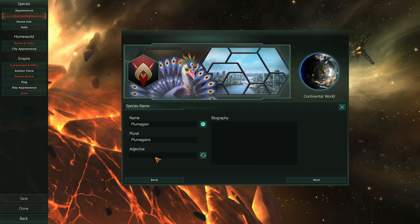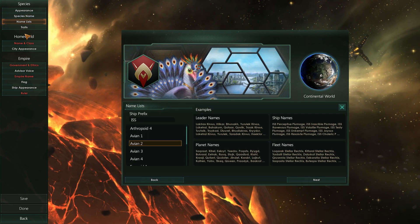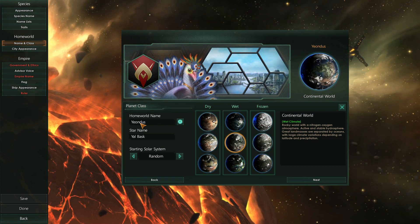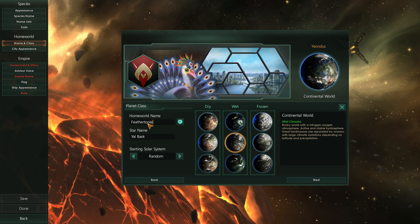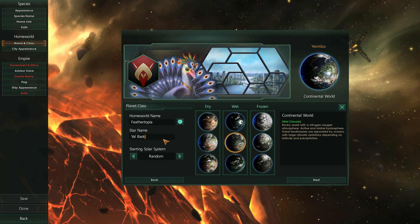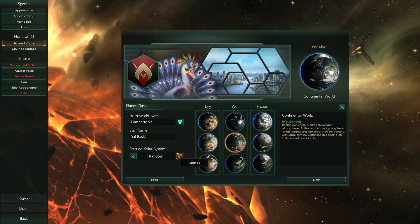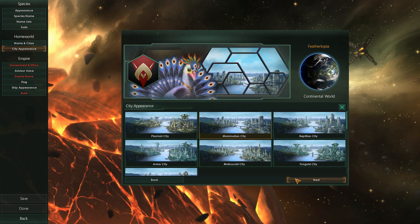The starting solar system just determines the arrangement of your home star — no in-game benefit. You can have a normal system, a binary, or a trinary system. Again, just cosmetic. I'll set it to random. And then city appearance, also cosmetic. I think I'm going to go with Avian. There you go.